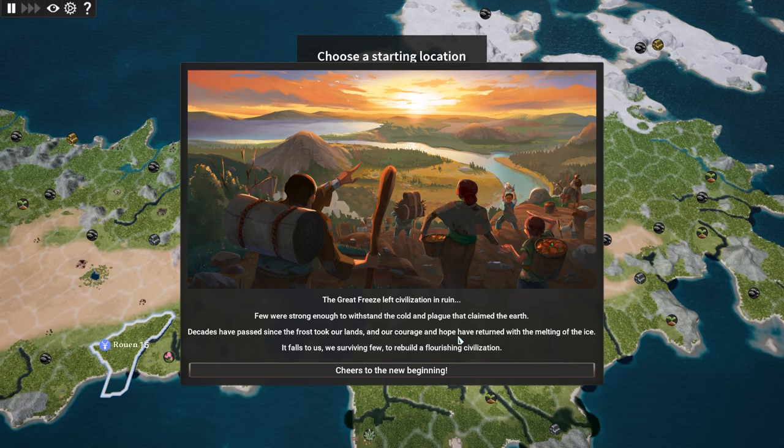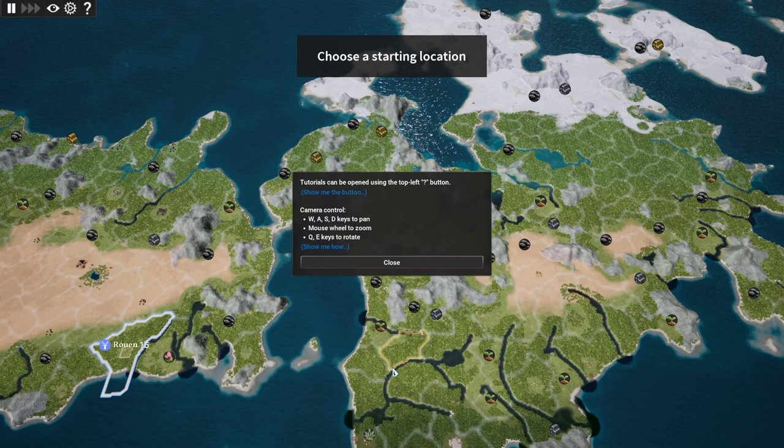Alright, so here's the setup for the game. The Great Freeze left civilization in ruin - viewers strong enough to withstand the cold and plague that claimed the earth. Decades have passed since the frost took our lands, and our courage and hope have returned with the melting of the ice. It falls to us, we surviving few, to rebuild a flourishing civilization. So we're going to be resettling the earth. We're going to be relying a little bit on the tutorials because I have not done very much in this game so far. I like to do things authentically for the very first time and take you along with me.